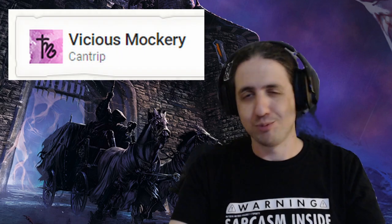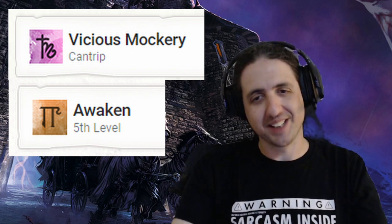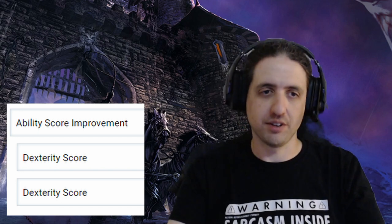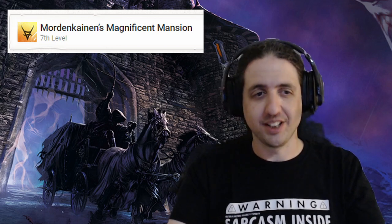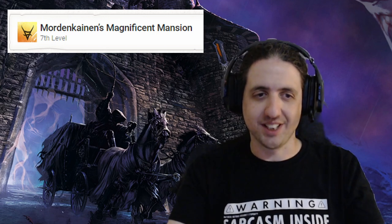For Bard 11, you get another cantrip — why not pick up Vicious Mockery, just for funsies. I would also take Awaken at this point, because it's fun to start building up a beast or plant army. Otherwise, the only 6th level spell I liked is Mass Suggestion. As a 12th level Bard, you get another ASI — take plus 2 to Dexterity, upgrading it to max, improving your Initiative, Stealth, and AC. For your 7th level spell at Bard 13, I suggest Mordenkainen's Magnificent Mansion. If you're a spy, an out-of-the-way place to stay could be just the right thing — casting the doorway inside an inn closet and letting would-be assassins wonder where you are.